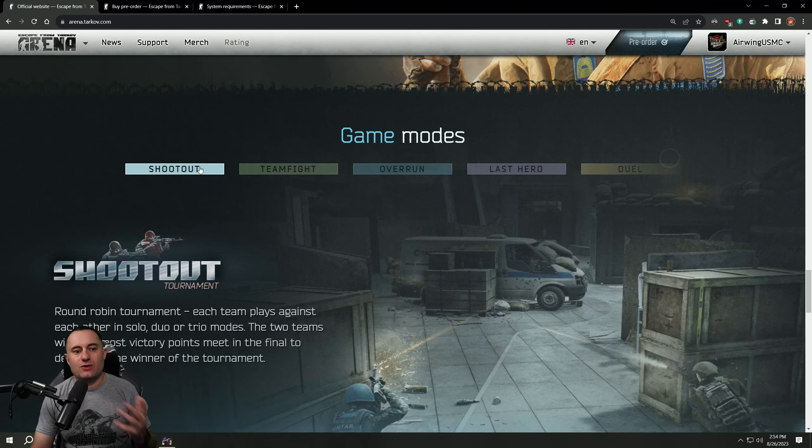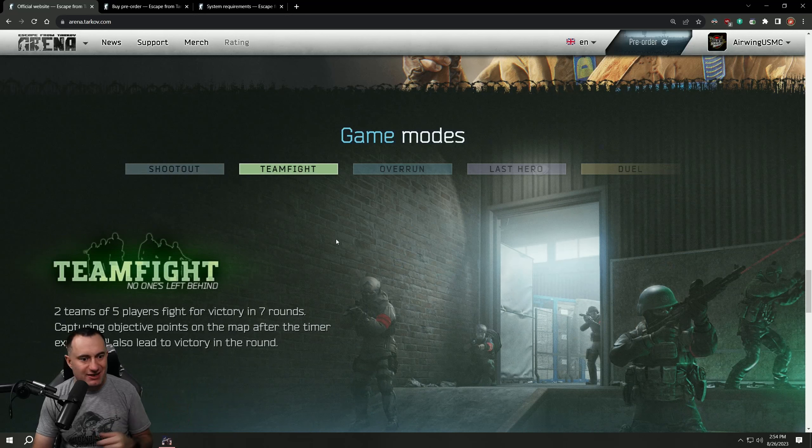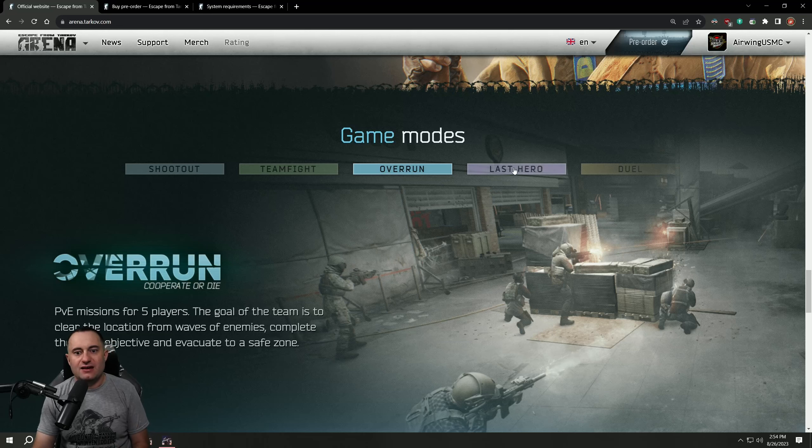For game modes, we've got some info. Shootout is a round-robin style tournament — you play teams against each other in solo, duo, or trio modes, most victory points you move on. Team Fight is two teams of five, kind of like team deathmatch but with other objectives. Overrun is a PvE style with five players and differing goals — potentially fighting bosses and hordes. Last Hero is a deathmatch where the goal is to score the most kills in the allotted time, kind of like old-school Quake free-for-all. And Duel is planned but not available to look at yet.